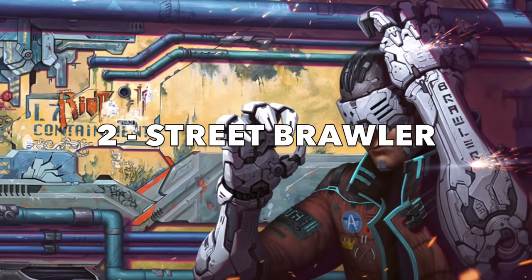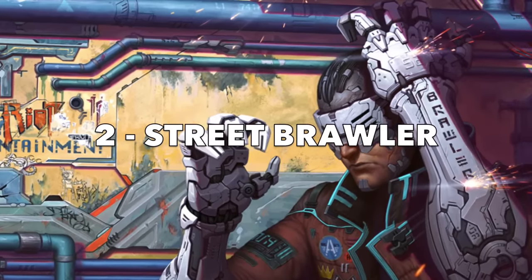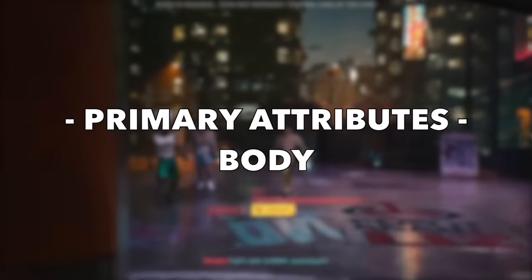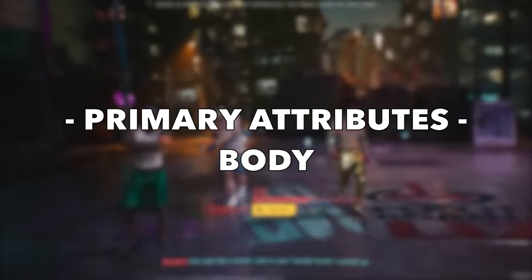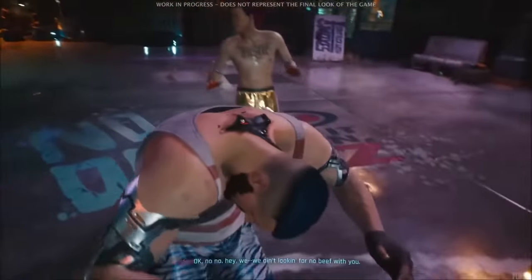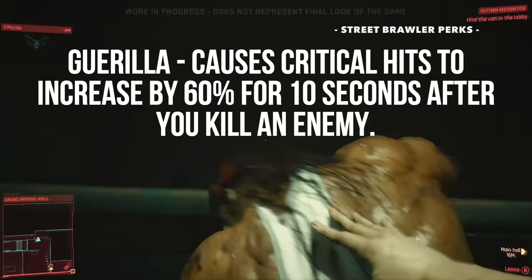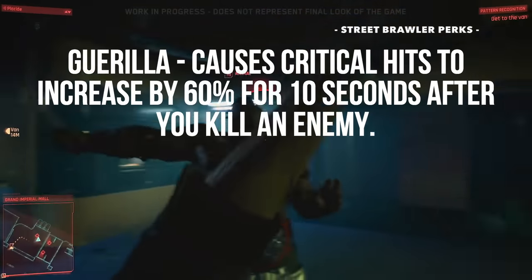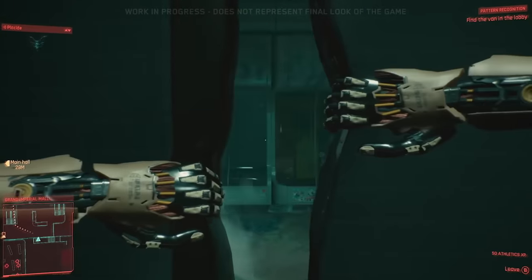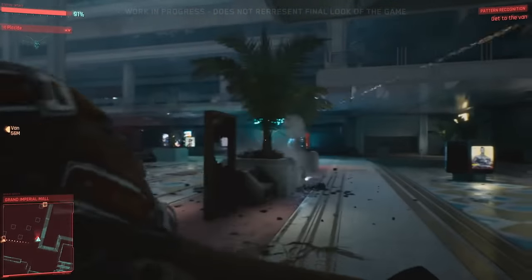Next up we have the Street Brawler build — a balls-to-the-wall, in-your-face melee build if you really want to dish out some pain. For attributes, this build will focus early on the body stat, which passively increases your maximum health, stamina, and other physical characteristics. The body stat also unlocks the appropriately named Street Brawler skill tree, which focuses on pure brutal melee damage.